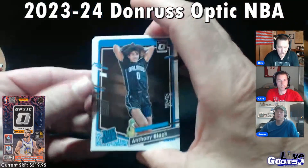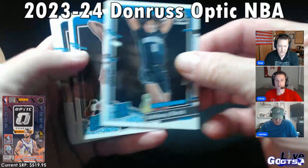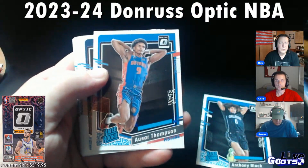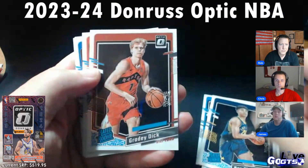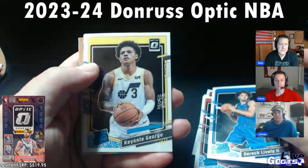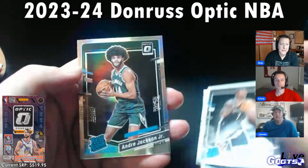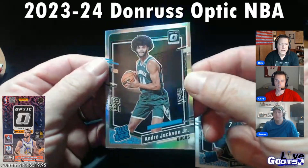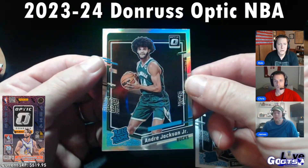Our rated rookies: we've got Anthony Black, Azura Thompson, Ben Shepard, Grady Dick, Cam Whitmore, Derek Lively II, Keontae George, Derrick Whitehead. And then we got a little silver of Andre Jackson Jr. for the Bucs.